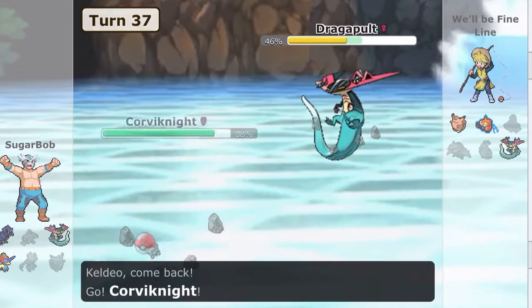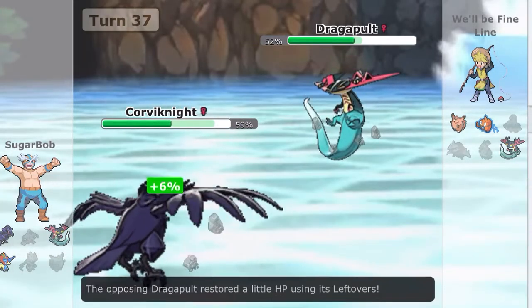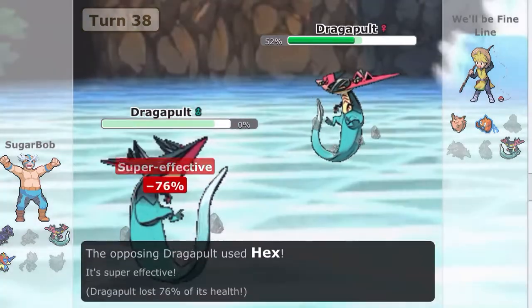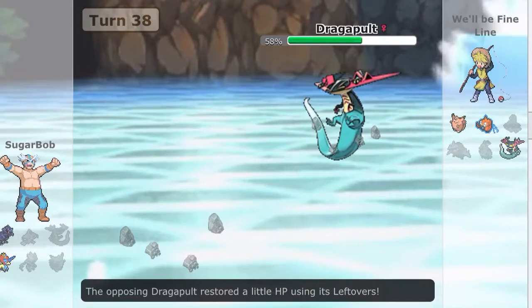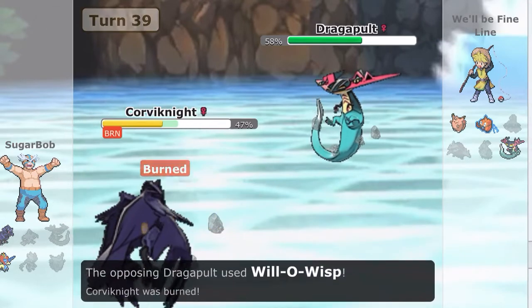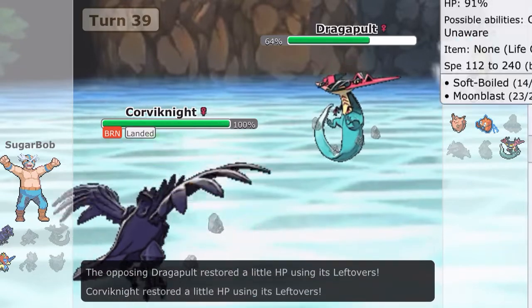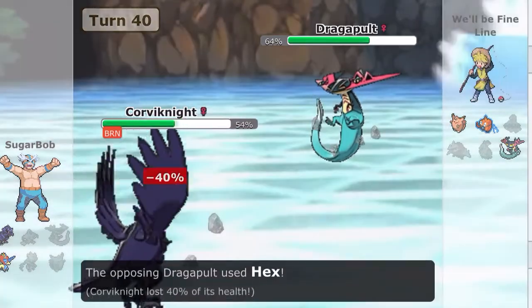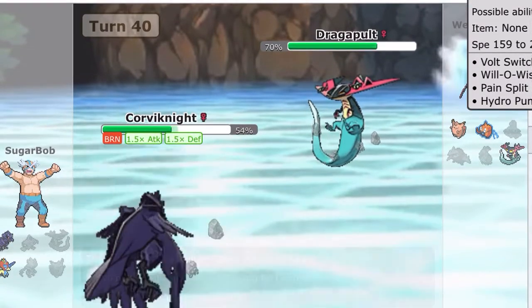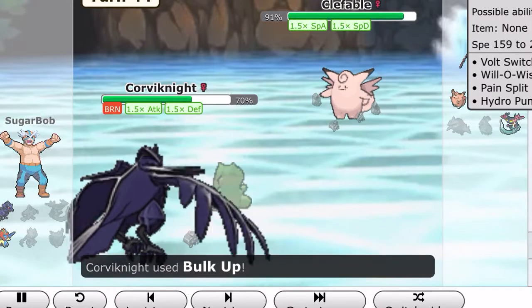For his Dragapult I get Corvinite. He Will-O-Wisps — no, he goes Hex. Hex is not too good, but it does way too much damage. On the Will-O-Wisp I go for my own Dragapult, but he predicts me, and this is where I lose. If he had gone Will-O-Wisp I would have done some damage to his Clefable with my Corvinite — it wasn't over yet, since his Rotom was at 59. But it's obvious I lose, so let's skip this.